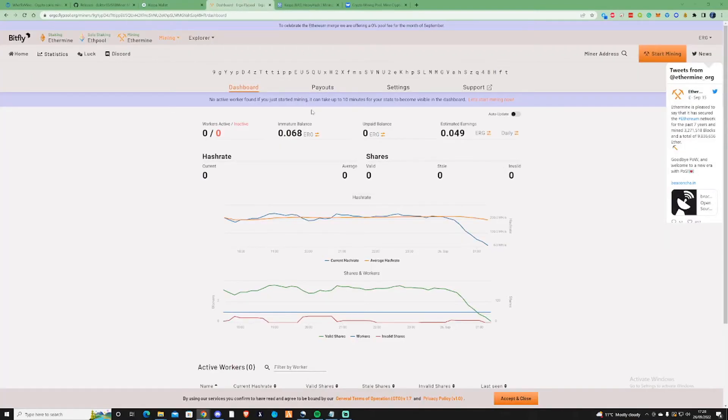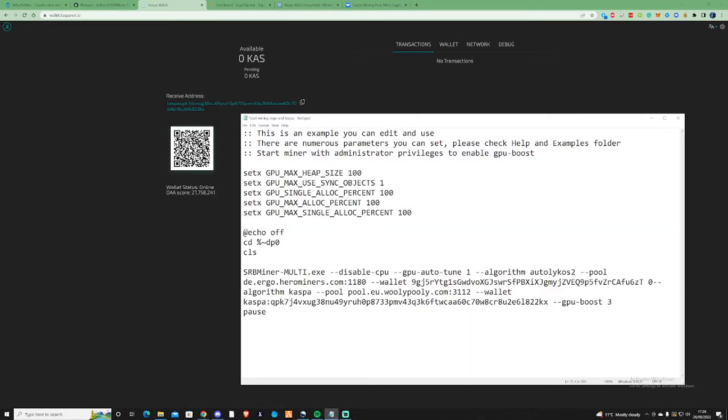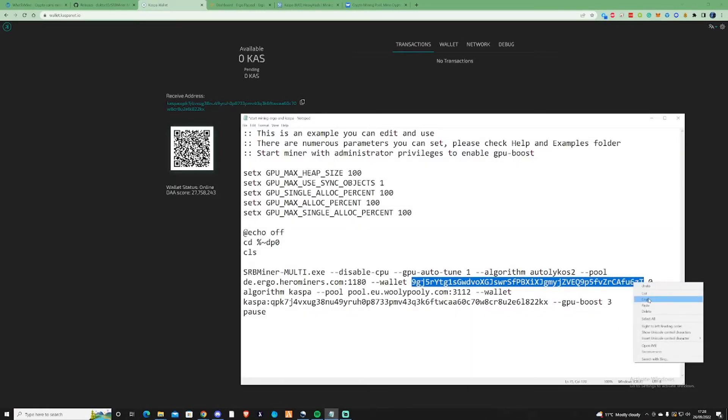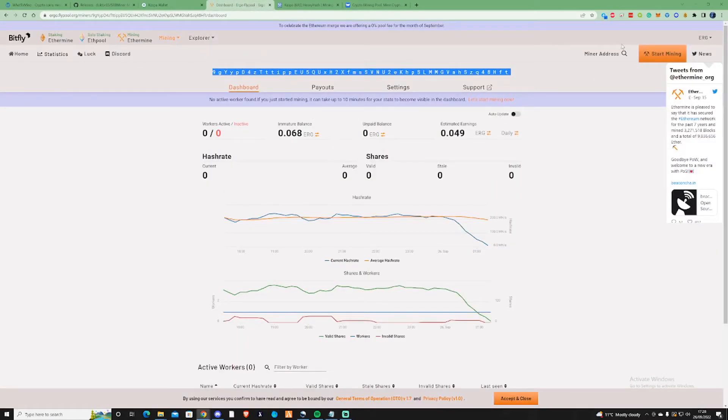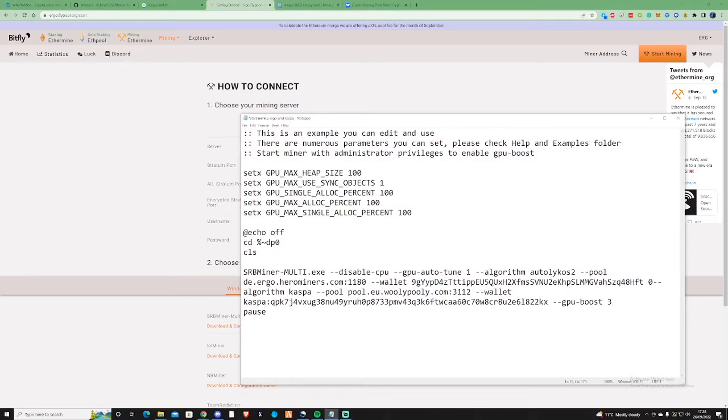Then find yourself to the pool of your own choice for Ergo. I'm going to be using ergo.flypool, then go back to the bat file and change that with my own Ergo address. I also need to change the pool to make sure it's connected to the correct pool — so copy the stratum ergo address, paste it back into the bat file, and change the port out. That should be good to go.